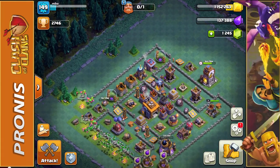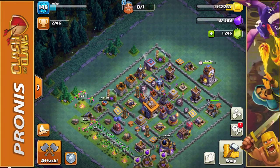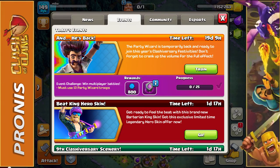We have the party wizard back for the Clashiversary festivities! We have to win a bunch of multiplayer battles using 13 party wizard troops. I'm thinking of doing an all party wizard troop battle, just filling up all my camps. He is temporarily back, but 20 days is quite a long time for the Clashiversary event.